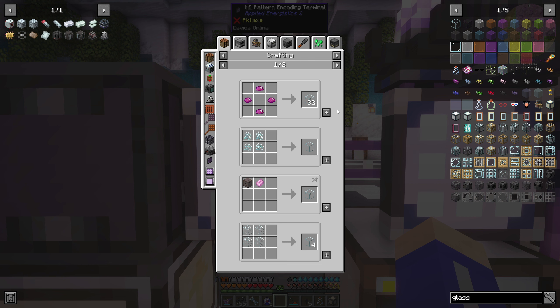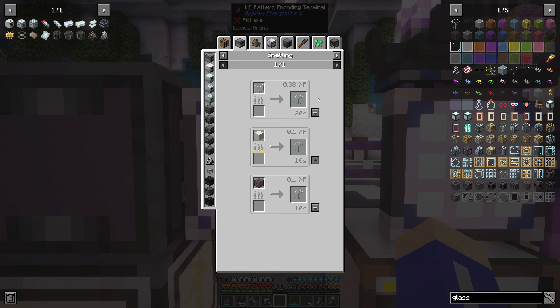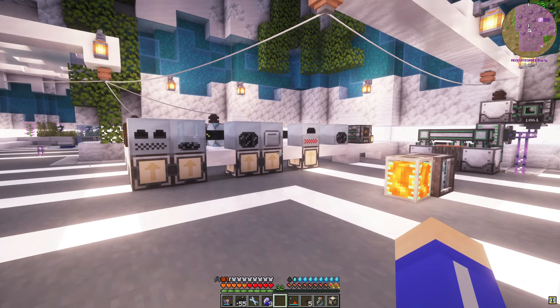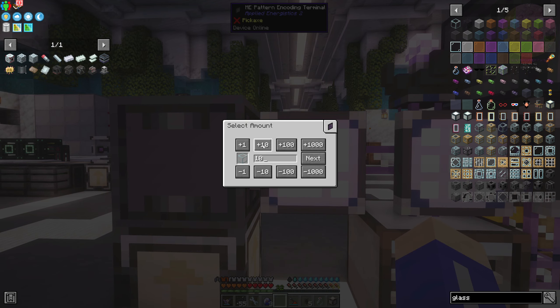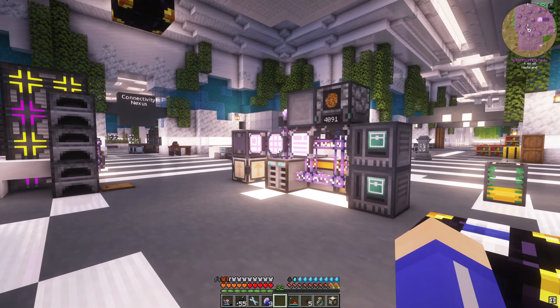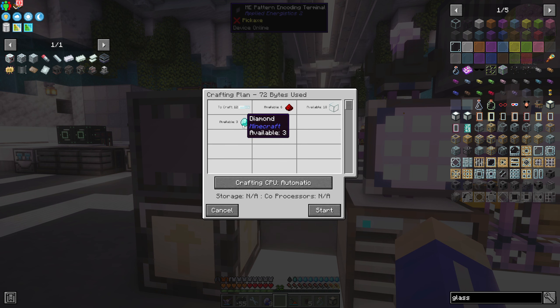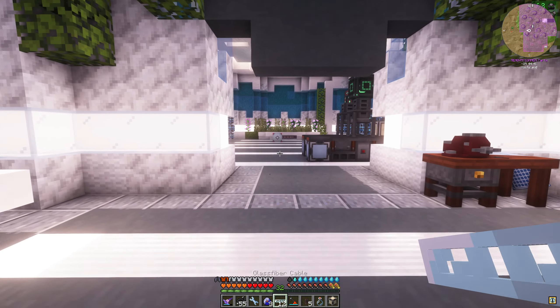We're going to need this medium voltage one - we'll just set it right there for right now. And then we're going to need some energy pipes into this. We got these backwards - so we need our drill. It's a precision branch. And then we're going to have a couple of these. We also need to make some glass fiber cable - can we go ahead and make some glass fiber cable? I need like seven of these. I'm missing glass.